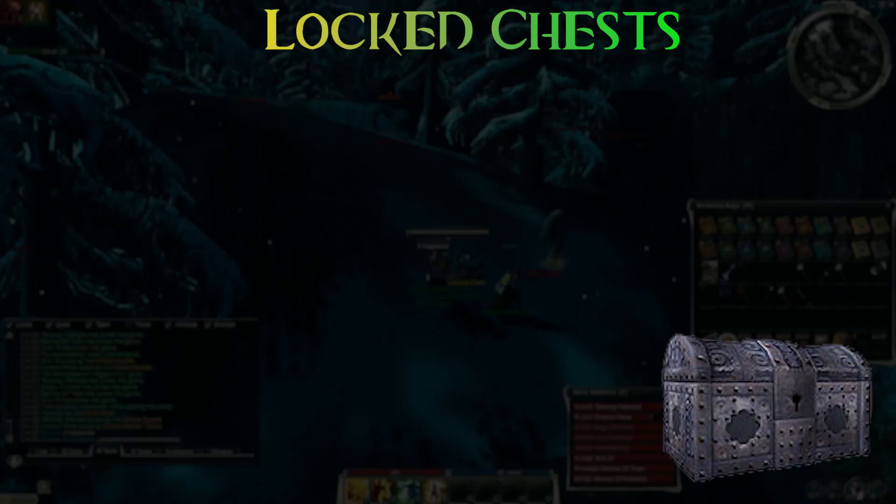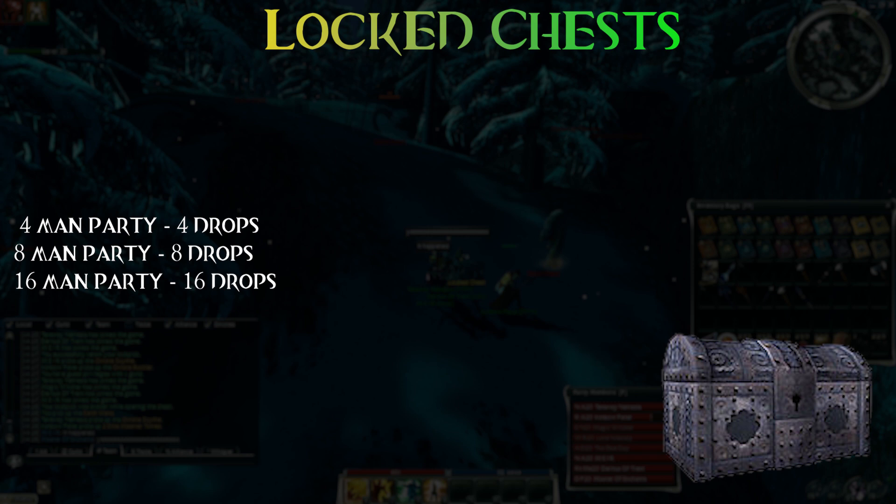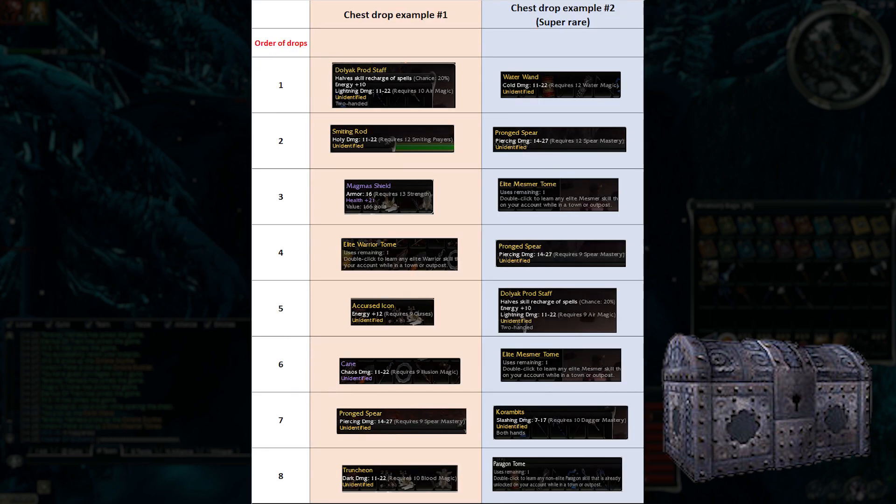So after this experiment I think we can say the following. Upon entering the area, the game takes a certain number of random drops into the chest. If we have a party of 8, then 8 items; if a party of 16 — for instance at Unwaking Waters — then 16 items in 1 chest. Very rarely, 2 of the same items are in the chest. This is super rare with weapons because of all the possible skins, mods and requirements, but somewhat easier to run into with tomes, since there are only 10 types of elite tomes.